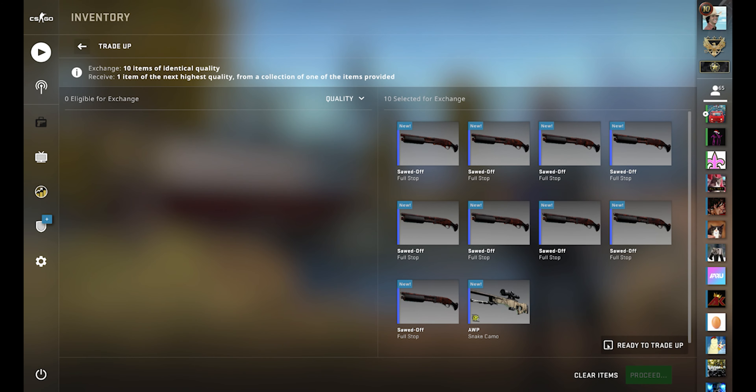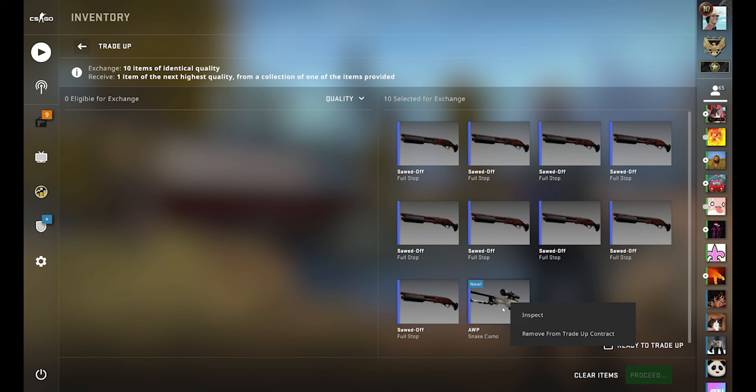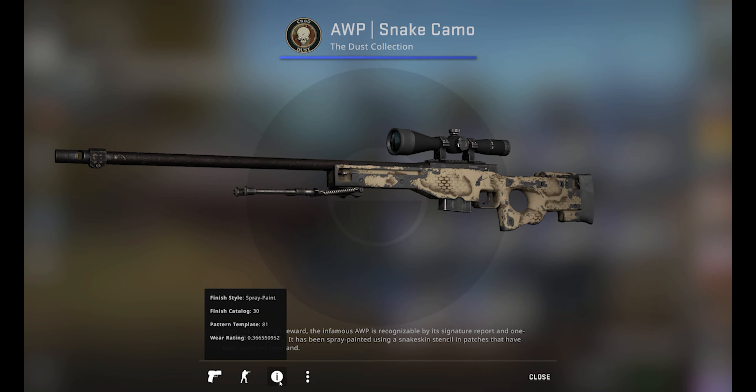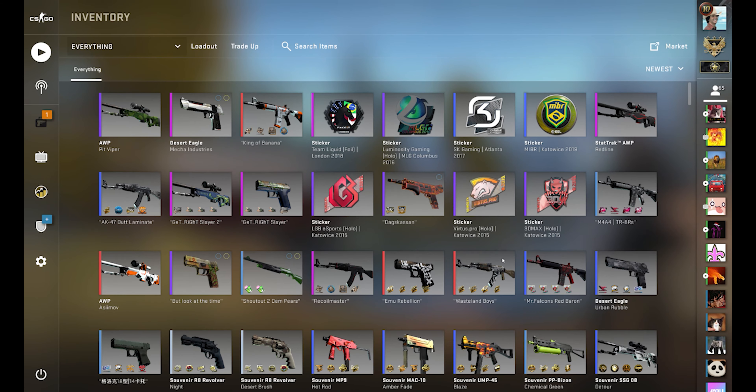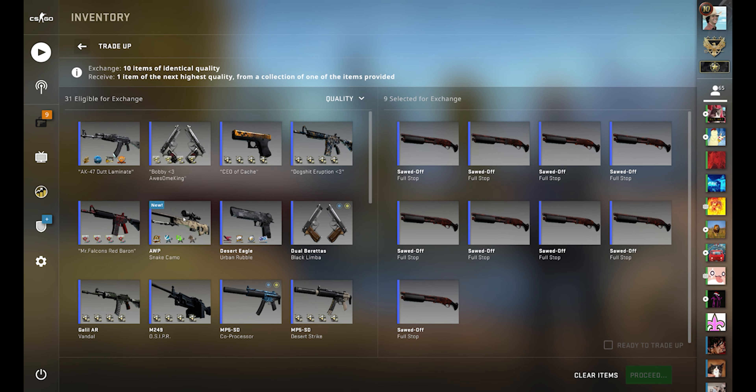12 attempts would statistically give me a 96% chance of hitting the Deagle Blaze. Every trade up attempt cost me about 85 USD, using 1 mil-spec skin from the Dust collection and 9 from the Inferno collection. Let's check out if I succeeded with my trade up.